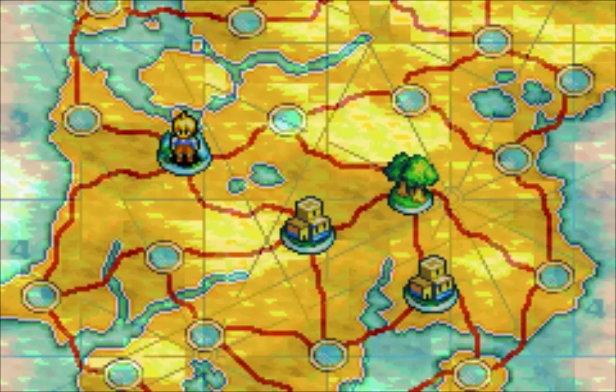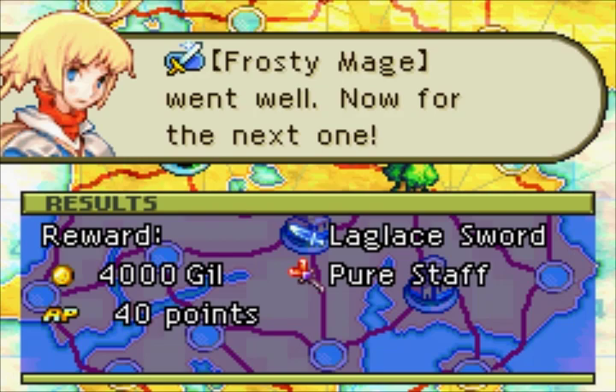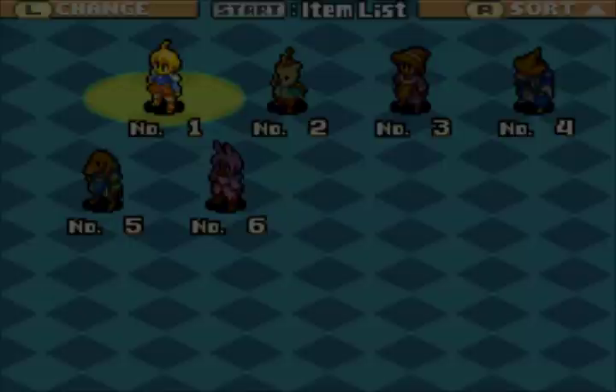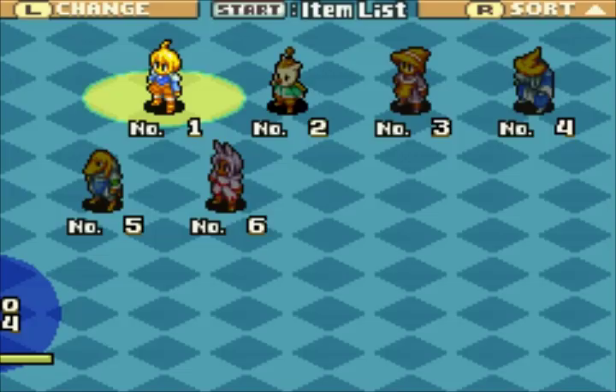Mont Blanc can equip a new knife now. I was kind of hoping we could get some new recruits from that. Any new missions pop up? No, just the story mission. Before we do that, let's shuffle around our weapons a bit. Do we have any other knives you can equip? Nope. Let's buy some.